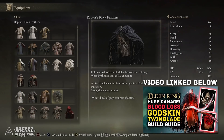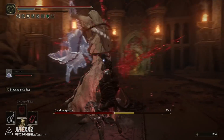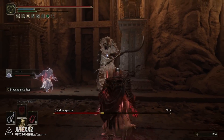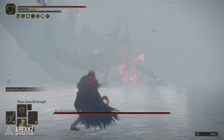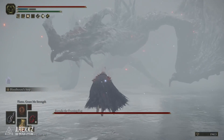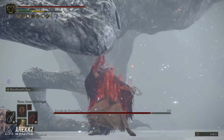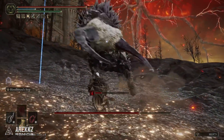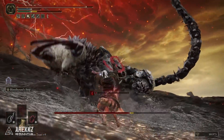If you saw our Godskin Peeler build the other day you'll know it's very similar to that. Unfortunately from all my testing there don't appear to be any whip-related armor pieces, which is kind of a shame — even on the Talisman side of things there's a lot out there for different weapon types but unfortunately not for whips. With two whips power stanced, when you wield both and perform the jumping attack it does a lot of damage. The two-whip combo is just fun — it attacks pretty quickly, you've got some decent reach, and with the right Ashes of War you have some flexibility for movement.